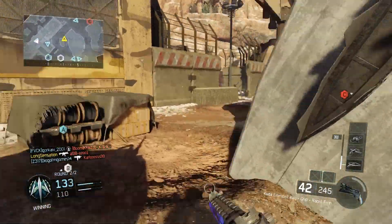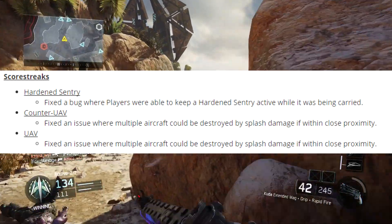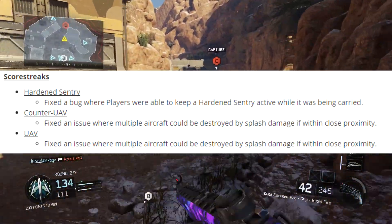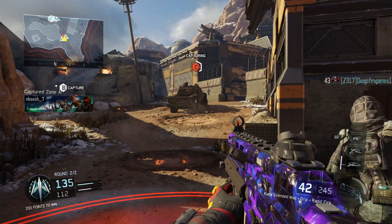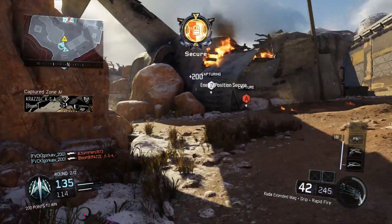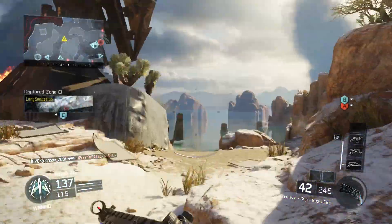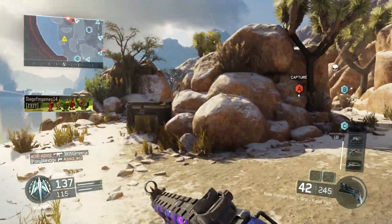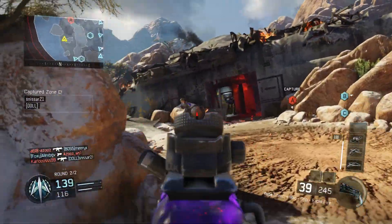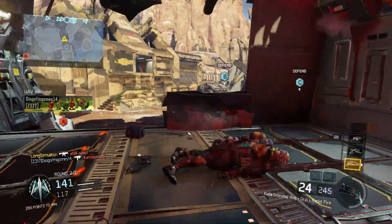In regards to scorestreaks, they fixed a bug where players were able to keep a Hardened Sentry active while it was being carried. They've also fixed the counter UAV — an issue where multiple aircraft could be destroyed by splash damage within close proximity — and that is also the same for the UAV. Essentially, people could take out both the counter UAV and the UAV with one rocket launcher, or multiple UAVs or counter UAVs, and that has now been fixed.